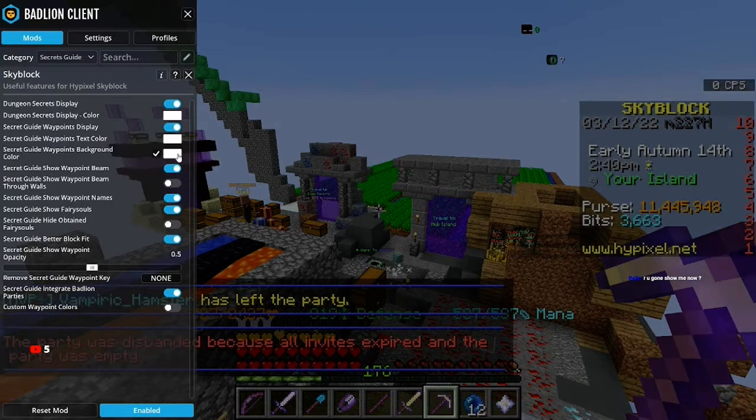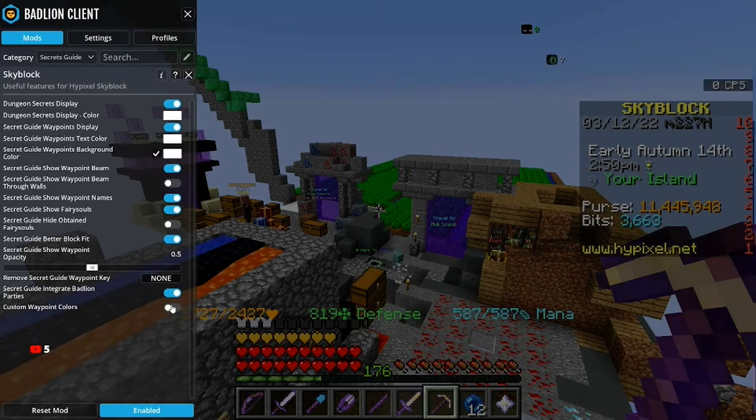So yeah, this is all you have to do. Very easy. You can do Custom Color Waypoints if you want, and all of that stuff.